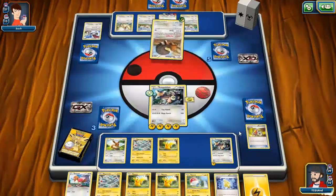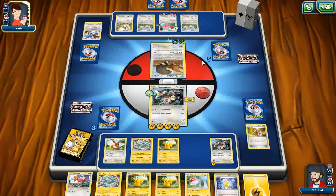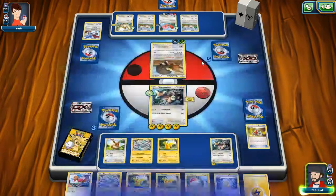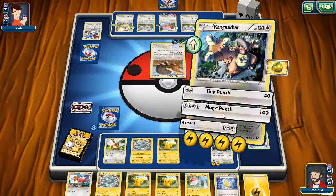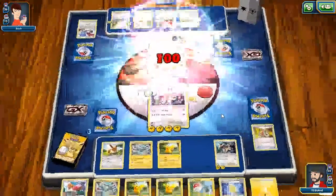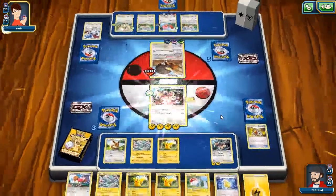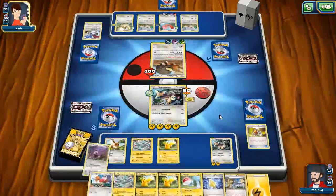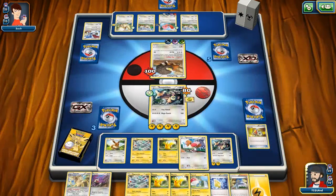There's a Lightning energy. Second energy onto Brethalant. Second energy onto Kangaskhan, and then Mega Punch for 100. Well on our way here — three prizes left. There's a Sidekick, so we'll take the 80 damage and cry. Spearow.